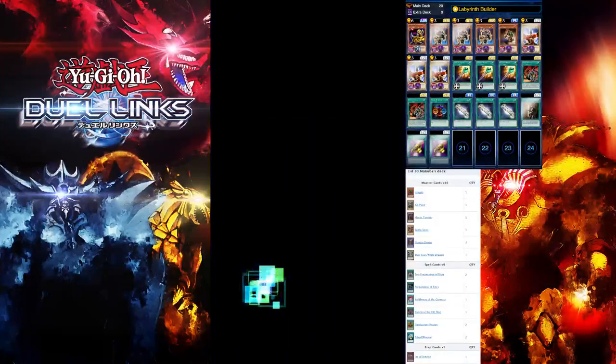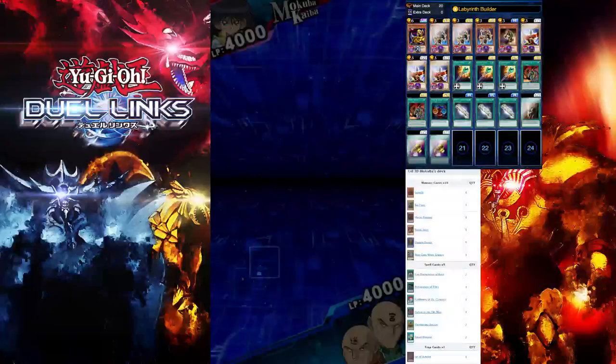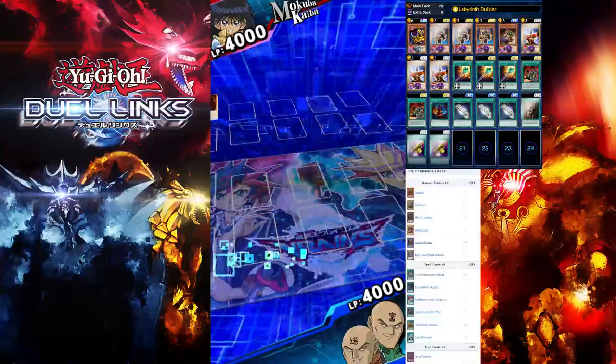For level 40 you basically want to add Trap Jammer because level 40 Makubo uses Negate Attack, which is really the only threat to us. The rest is pretty easy.